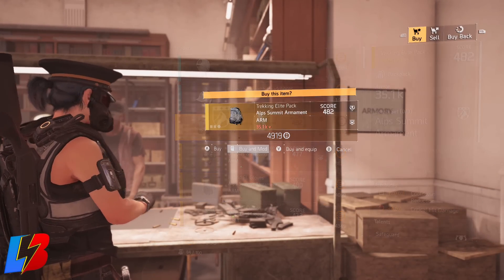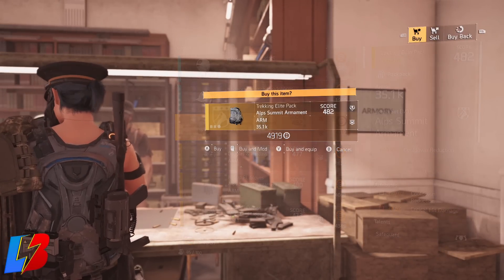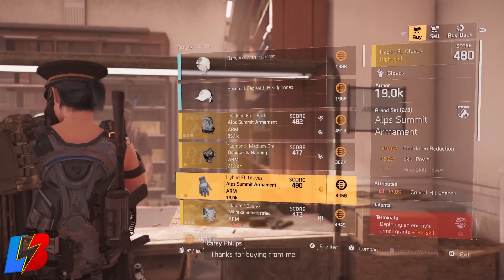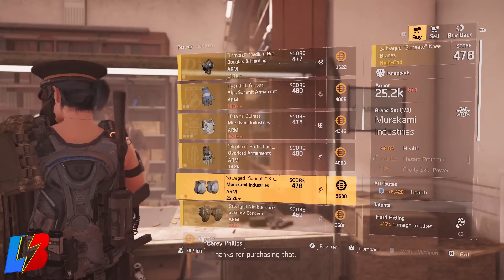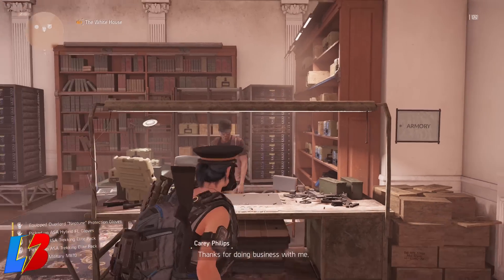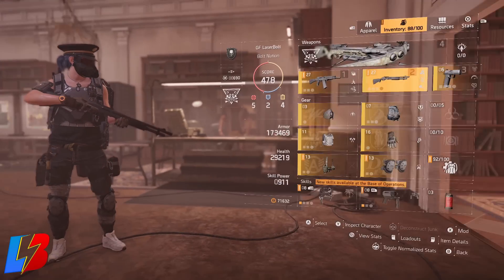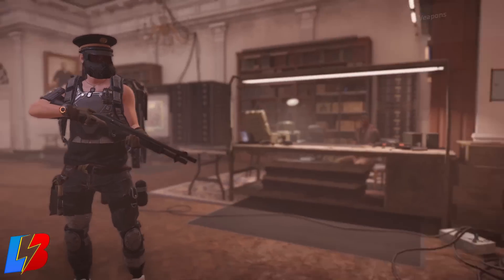Most of the stuff available here is 480. When I started this video my character was at 470, so I wanted to show you everything in real time so you can see how fast I level up using this method. I started at 471 and we're going to see how much I go up. Visit the clan vendor and anything he has that's higher level than what you currently have, you're going to want to buy that.